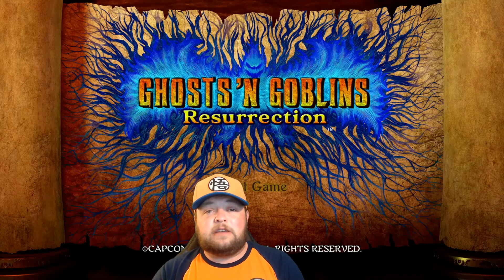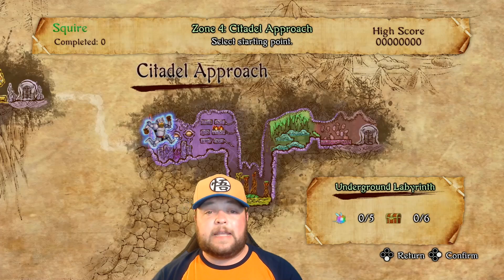Welcome to another Secrets and Tips video for Ghosts and Goblins Resurrection. As always, we're going to be finding all of the treasure chests, I'm going to show you all of the bee locations, and the elusive black chests, including the hellhole. On today's episode, we're going to be going through the Citadel Approach, which has five bees, six chests, and one black chest with a hellhole. Thanks for watching, and as always, don't forget to like, subscribe, and obey.